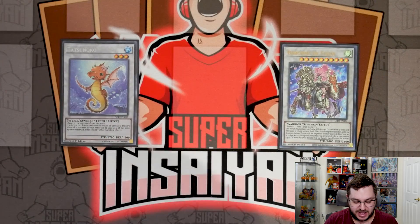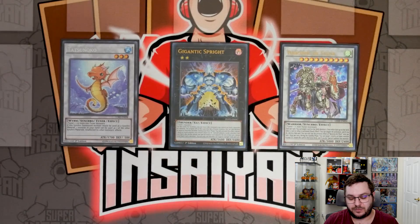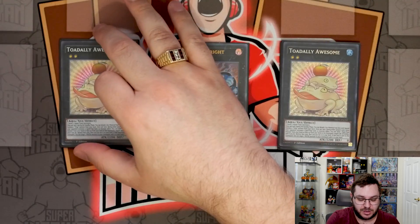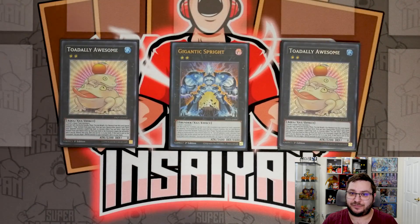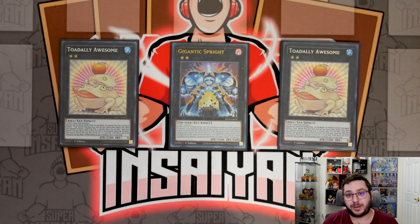Then we have one copy of Gigantic Sprite, which ensures we can go into Swap Frog as you saw in the combos. We are playing two copies of Bahamut — sorry, two copies of Totally Awesome. This card is multi-functional: you can very easily end on double Totally Awesome, and more importantly Totally Awesome adds back a water monster from the grave to hand when sent to the grave, letting you recur so many resources. That's what really lets you play for longevity and come back on the clapback. Two Toad is perfect.